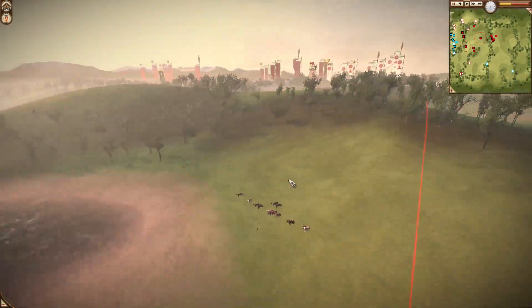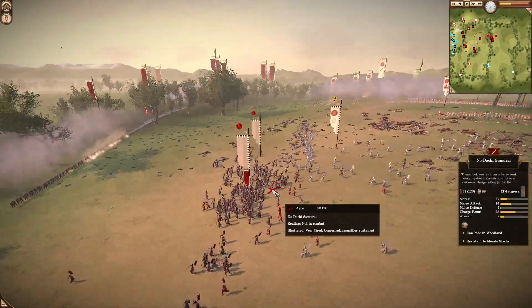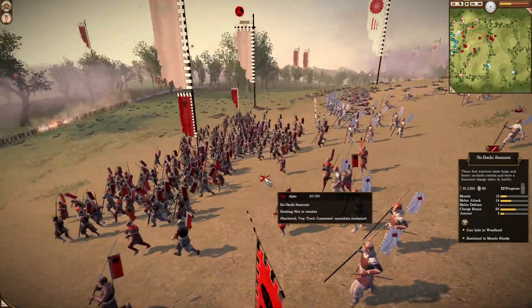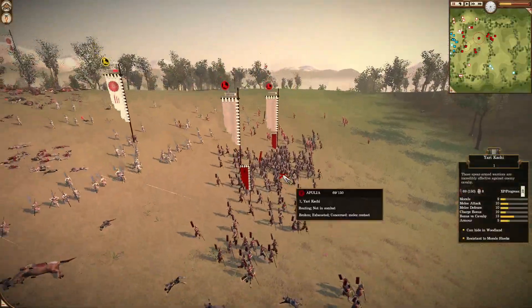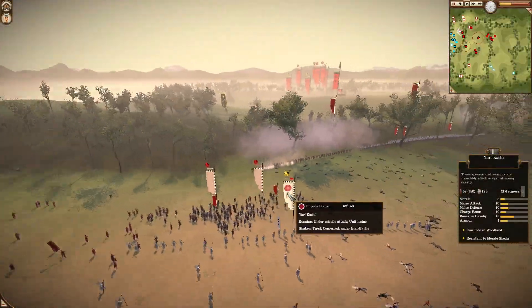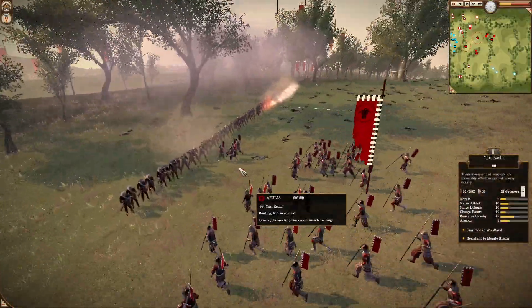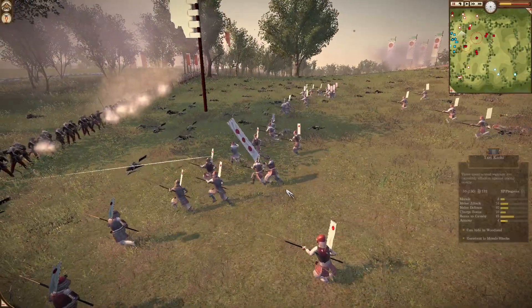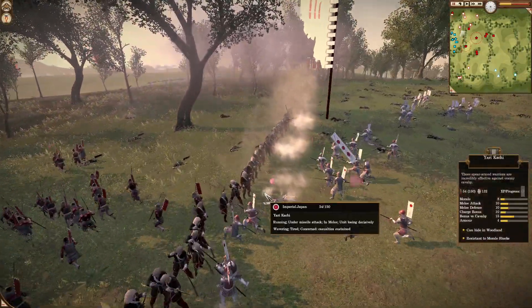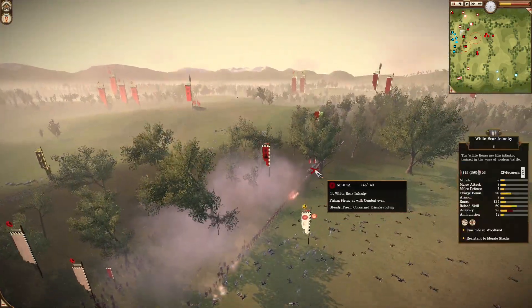They're going to actually come off the battlefield because they are so close to the red line. He's actually attacking, which is not a bad idea — he's using the routing enemies as a human shield. These guys, for some reason, are not that accurate, but the closer they are the more accurate they get. These guys are already up to 134 kills — really worth the price.